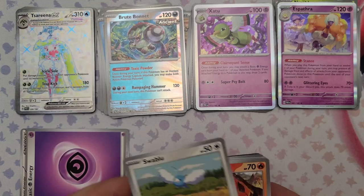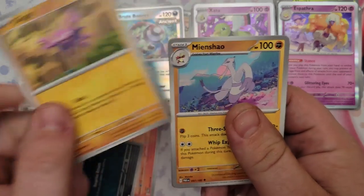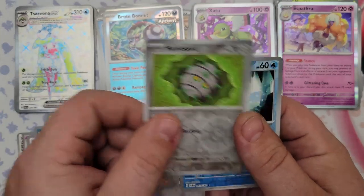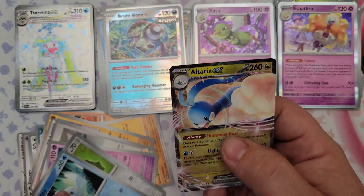Pack 35: Swablu, Pansear, Nymble, Gligar, Meinfoo, Erika, Greavard, Fariseed reverse foil, Vanillite, and we got an Altaria EX.